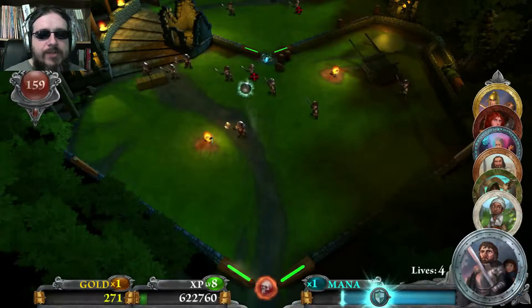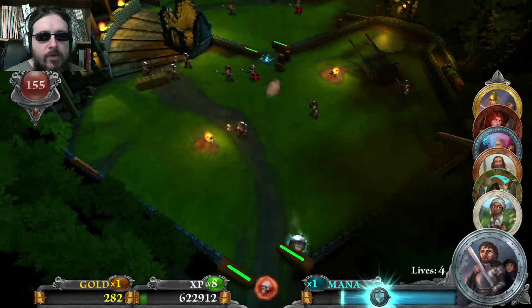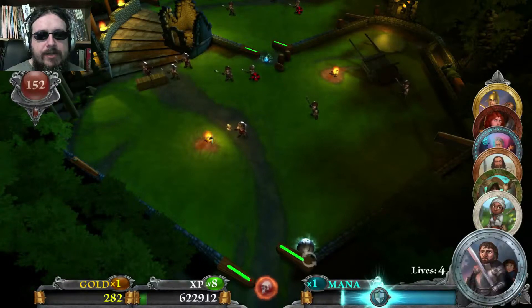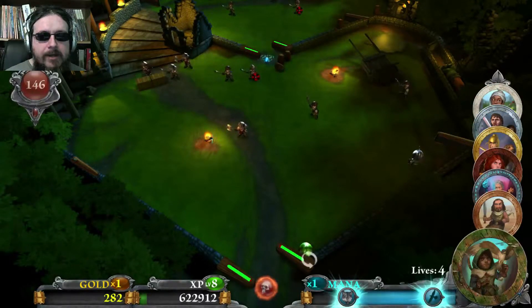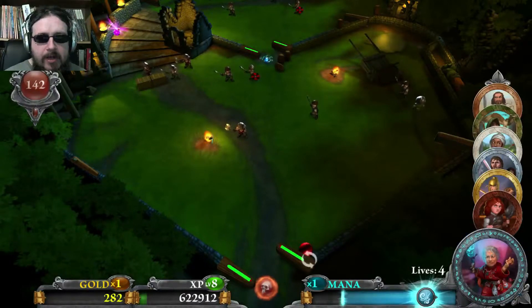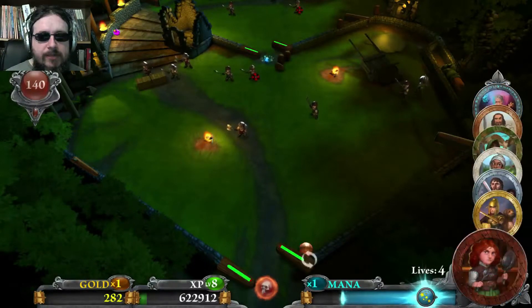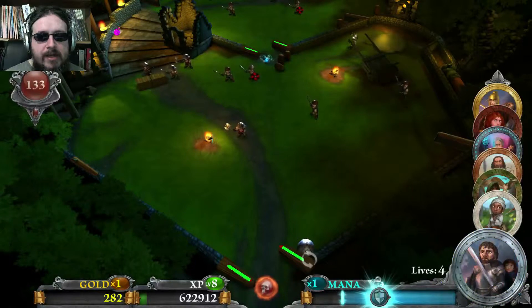You can only switch characters when the ball is parked on a bumper or still in the shooter. I've got a healer, a hunter, a swordsman who does a lot of damage, a crone who's kind of like a wizard, a barmaid who is a hireling — you can actually hire some of these characters. The rest you get through quests.